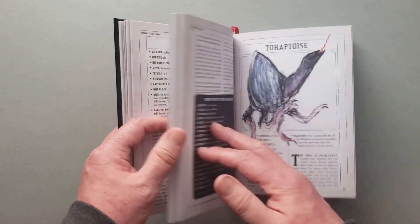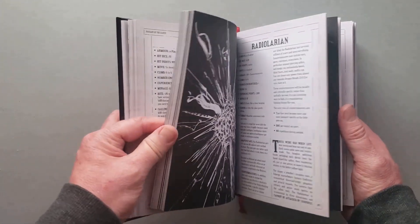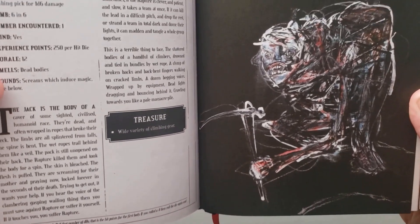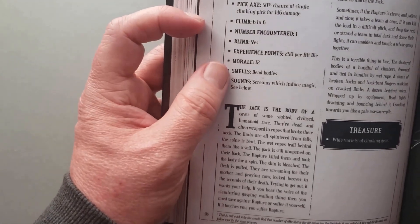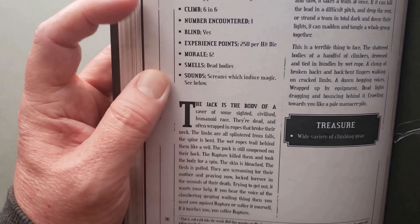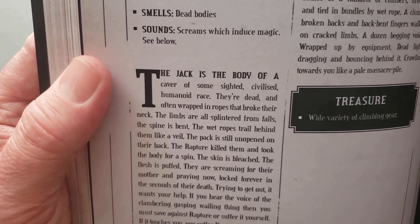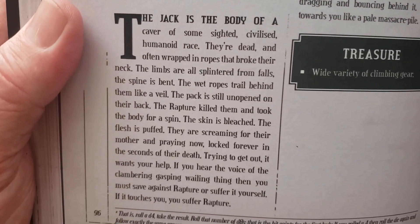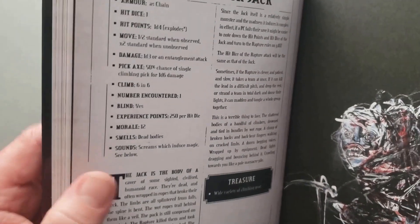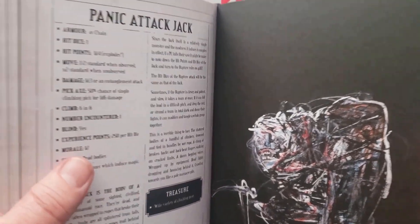So it goes into these monsters, and one I want to highlight quickly is this one called Panic Attack Jack. It gives you your stats, but it also tells you what does it smell like and what are the sounds you're going to hear. And then what is it? It's the body of a caver of some sighted civilized humanoid race - dead and often wrapped in ropes that broke their neck. The limbs are all splintered from falls. The spine is bent. The wet ropes trail behind them like a veil. The pack is still unopened on their back. It's just so creepy.